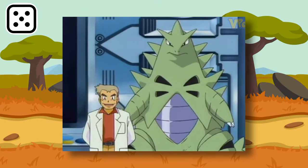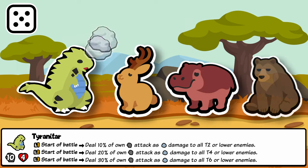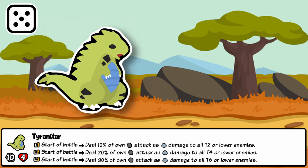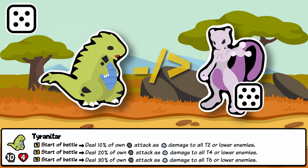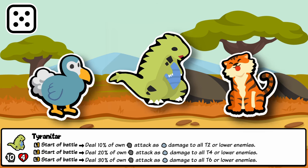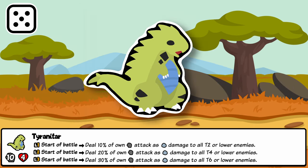Tyranitar is a towering, almost Kaiju-like Pokémon and one of the most formidable in this generation. One move it learns is Hyper Beam, which is its opening move in Sap. At the start of battle, Tyranitar will hit all Tier 2, 4, or 6 or lower enemy pets with 20% of its attack as damage. At maximum it can do 10 damage to each and 50 damage in total, and will hit absolutely everything at level 3 except the elusive Tier 7 Mewtwo. Obvious synergies are Tiger or Dodo to scale attack. This Start of Battle sniper rewards a strong pivot and punishes keeping low tier pets on your team too long.